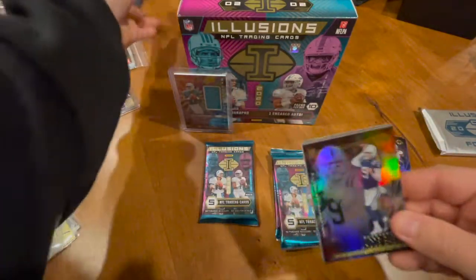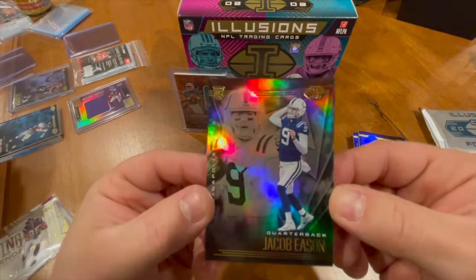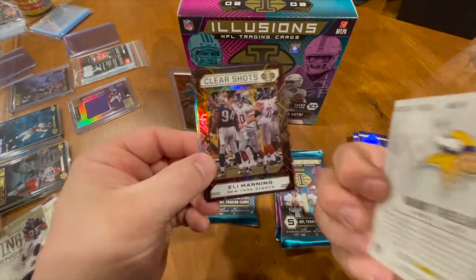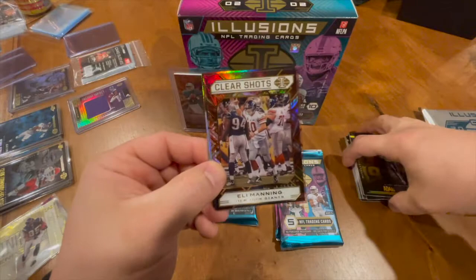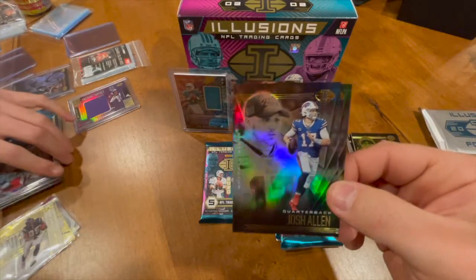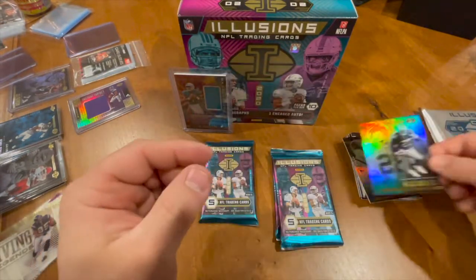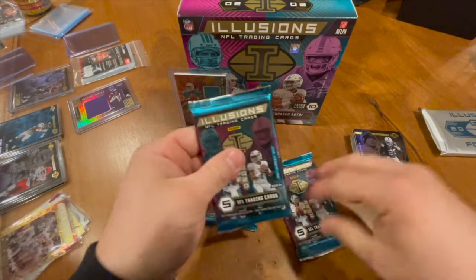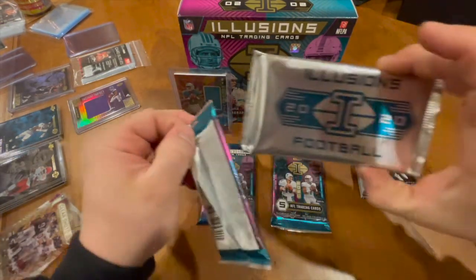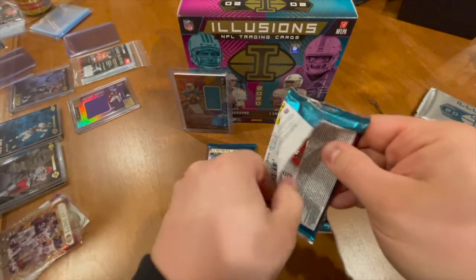We got a Jacob Eason — he's gonna be fighting for that spot with Carson Wentz next year. Rookie card. We got an Adam Thielen — absolute beast of a wide receiver. Eli Manning Clear Shots — beat Tom Brady in a Super Bowl, he did. Josh Allen and a Josh Jacobs. Still looking for potentially another auto. We got the big boy coming soon — doesn't even matter at this point.